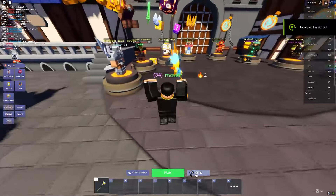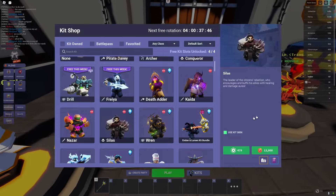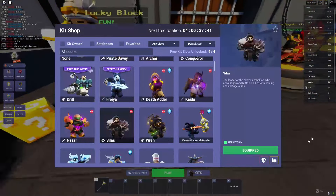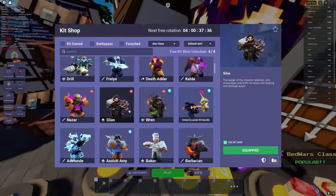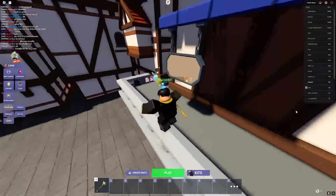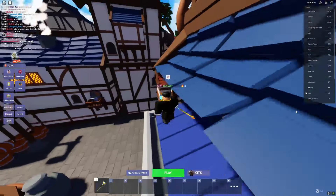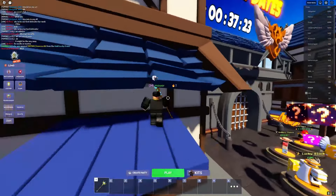Hello everyone, today I'm gonna be playing with the Sea Loss kit. We have 2000 left. I did make a poll on my YouTube channel of what kit I should buy - I put like four options: the Ren, Death Adder, and Sea Loss, and also some other 10,000 coin kit. The 10,000 coin kit actually won, but all of the comments in the poll just said to buy the Sea Loss kit.